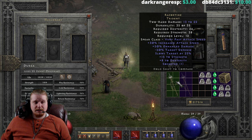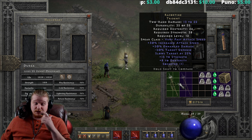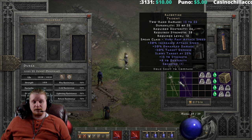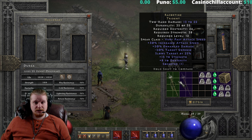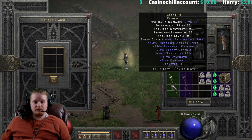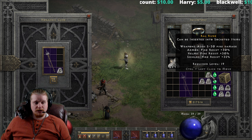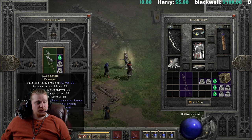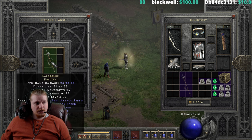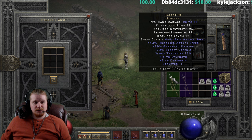Now we're going to upgrade these and I'm going to show you how good they go when they upgrade at least one tier. I don't think these are good to upgrade two tiers, and there actually is a nightmare replacement for this called the Kelpie Snare. So we're going to upgrade this to the second tier — going from a Trident of 13 to 22 damage, 24 dex, 38 strength, level 12, to the Razortyne Fuchsia, which is 28 to 55, 25 dex, 77 strength, level 29.